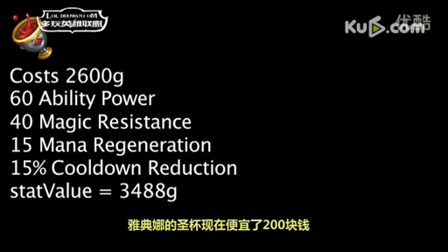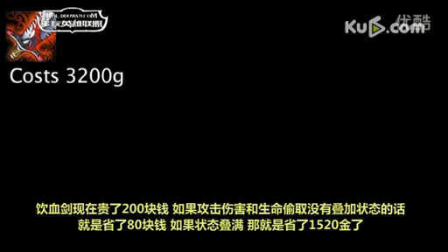Athene's Unholy Grail now costs 200 less gold. One is now saving 888 gold on ability power, cooldown reduction, magic resistance, and mana regeneration by purchasing this item, as opposed to 1,088 gold previously.